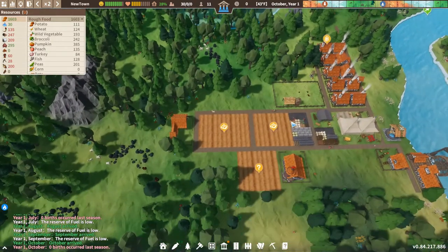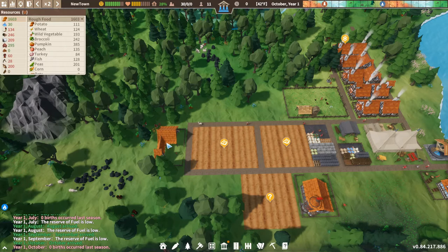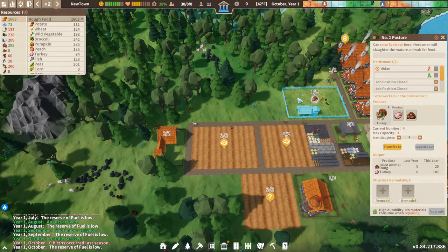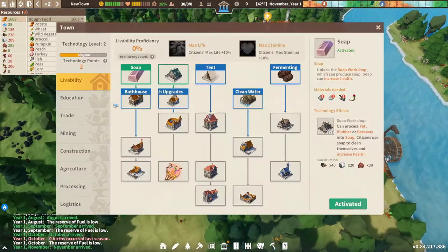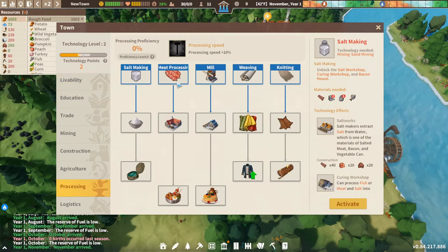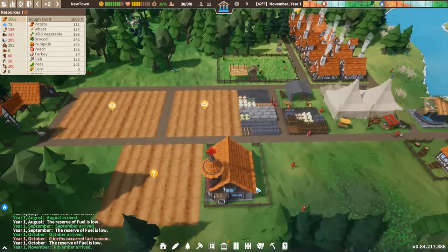So food-wise you've got these options: farms, hunter's hut, pastures, and the gatherer's hut — that's four. If you go to Development then Processing, you've got meat processing, which is basically a butcher. It produces meat by chopping it up.